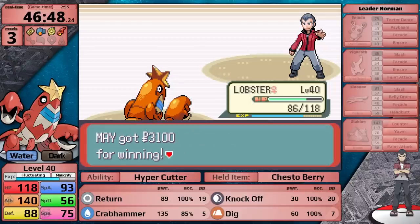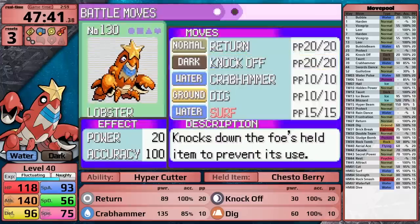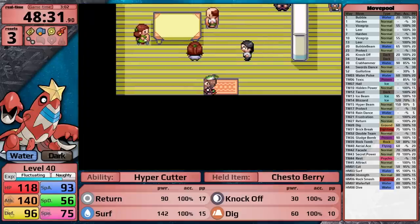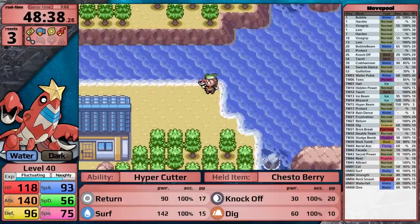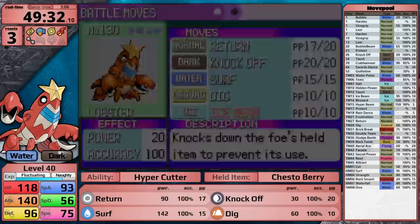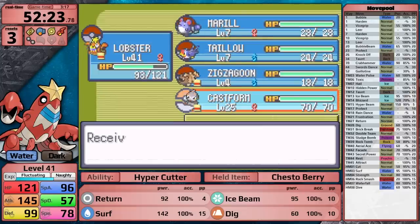With the Balance Badge comes a 10% boost to my defense stat. It's annoying that the special boost is the last one the game gives you, because Crawdaunt is going to get major upgrades to its special moves now. I teach Surf in place of Crabhammer, then go to Dewford Town to pick up Sludge Bomb — I'll keep it in case it's useful later. I grab the TM for Ice Beam and finally teach it in place of Knock Off. After that, I defeat the Aqua Admins in the Weather Institute and earn the Mystic Water, making Surf even better.